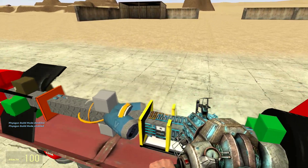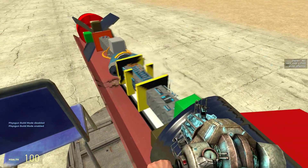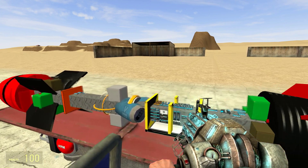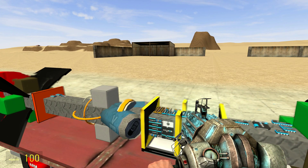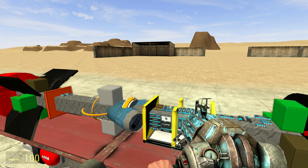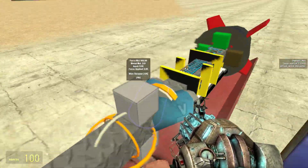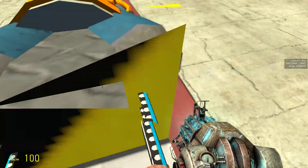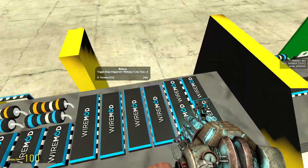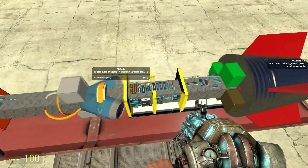The computer finds out how off it is from the target, and depending on how off it is, it puts that into a really basic equation. If we're not off by that much, it gives it a little bit of force to flip it the right way. So the more off it is, the more thrust it gives, and the more on-target it is, the less thrust it actually uses.